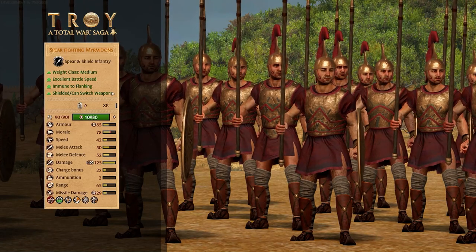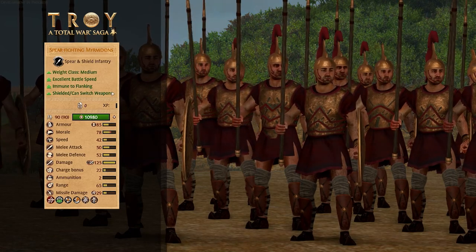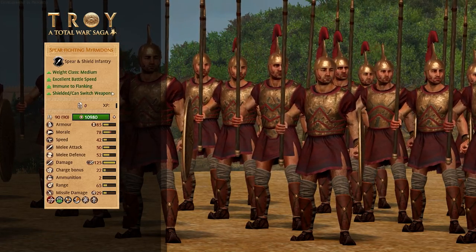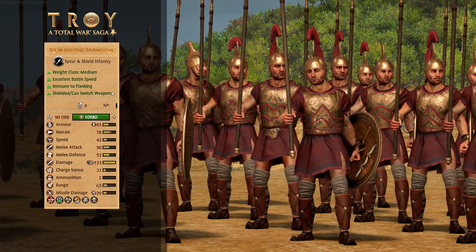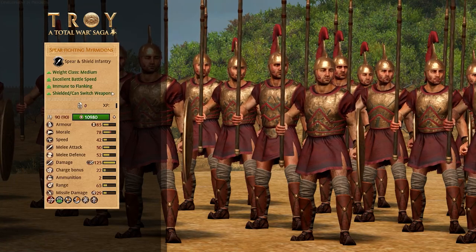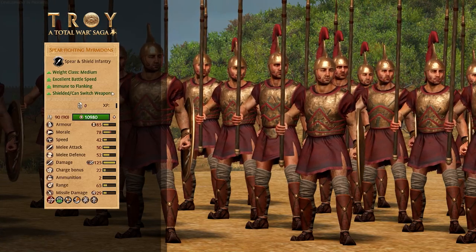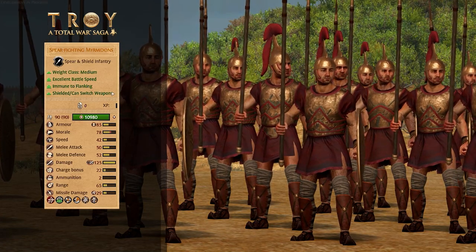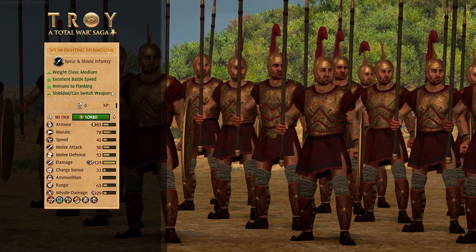Then we've got Spear Fighting Myrmidons — now we're moving up to some big boys. These are a medium infantry still. Great armor, great morale, a bit slower than the lighter units as you might expect, great melee attack and defense, nice weapon damage which has a bonus versus swordsman, axeman, and a bonus versus large. They also have a javelin ranged attack which is armor piercing. They can switch their weapon mode to two-hand their spear, making them much better damage dealers at the expense of their defenses. They also have Flanking Defense Improved, which means anyone who attacks them from the side or back won't get as big a bonus as they normally would. They're also unbreakable, immune to psychology, can hide in the forest, can fire whilst moving, and their shield blocks 65% of missiles. So good luck killing them.